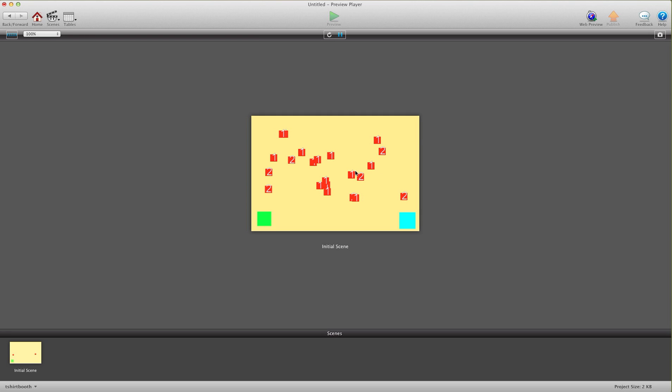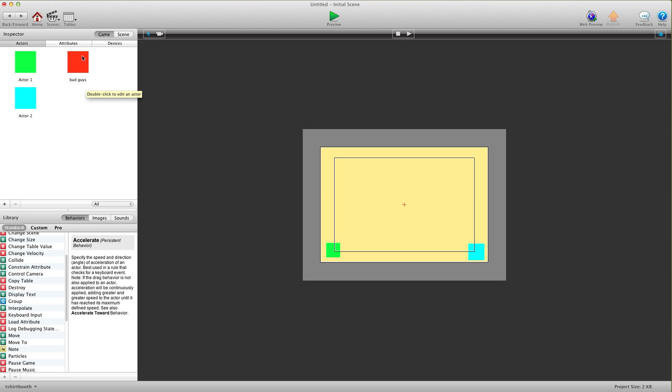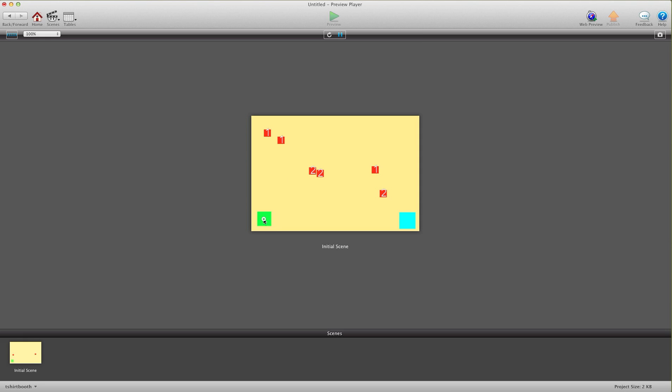Hit preview and now you can see some are ones and some are twos. We're going to go into the bad guy and where we have our rule for 'destroy all' is true, hit the plus sign and add another condition: when attribute self 'what bad guy' is one. Now when I hit the destroy button it's only going to destroy the ones, not the twos. So now you can tell the difference between two different actors and just destroy some of them. I can spawn more actors and still only destroy the ones.